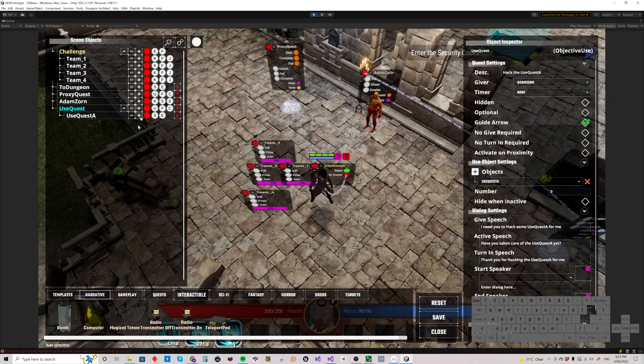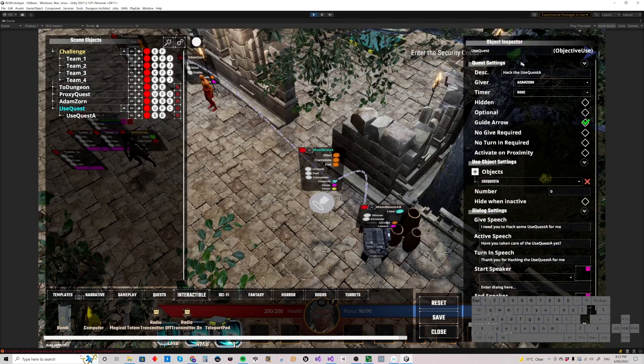Let's improve that dialogue flow. 'Hack the used quest A' should be 'hack the computer.' You can see we've got dialogue settings: give speech, active speech, and turn-in speech. Instead of 'hack some,' you could put something like 'defuse some bombs' - in this case 'a computer for me.' Maybe make 'hack' not have a capital H. 'Have you taken care of that computer yet?' You can put whatever you like in here. 'Thank you for neutralizing the computer' - whatever's going to sell your story, really.